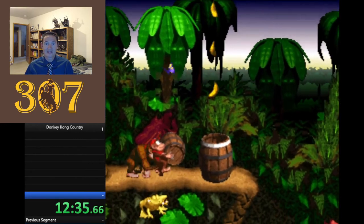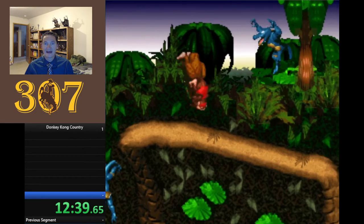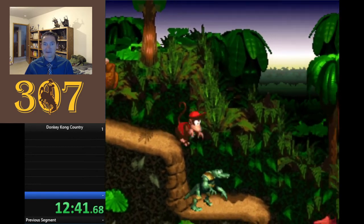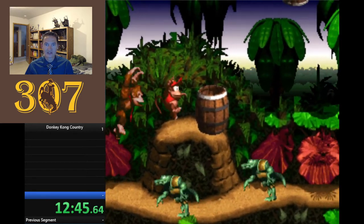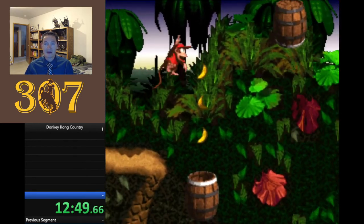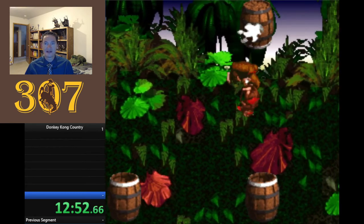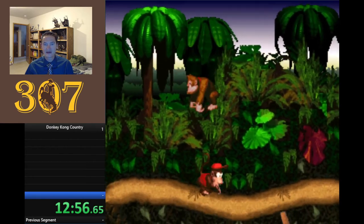Now that I have two animal buddies, I have two hits. If I get an animal buddy like Rambi the rhino or Engarde the swordfish, you have an extra hit because one hit will make you lose your animal buddy, and then you'll just be down to the Kongs.